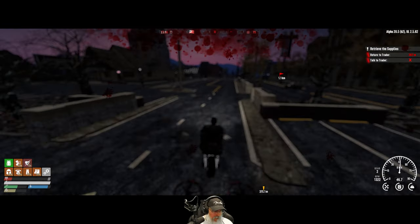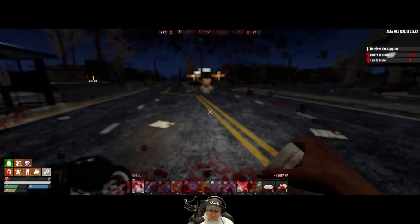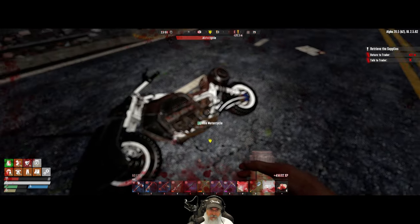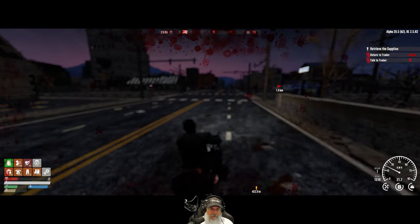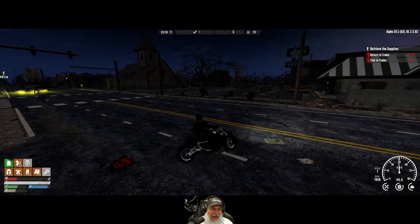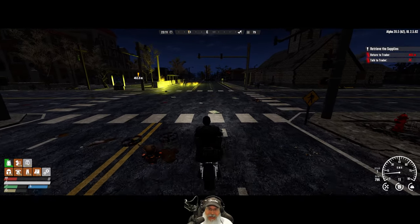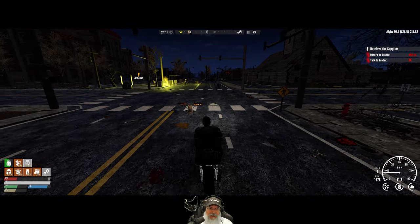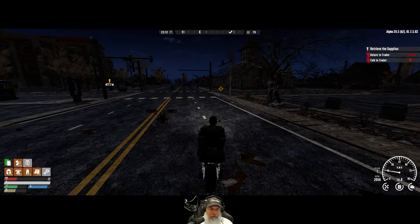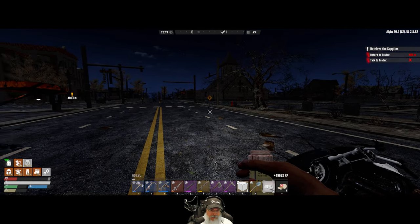We might be in trouble here. Quick, quick — take one of these to help counter the bleeding because I already took the bandage — and then run away. Making time in the wasteland, baby. This is what you call a night on the town. That started getting a little intense there, guys — not gonna lie, that was a little bit intense.